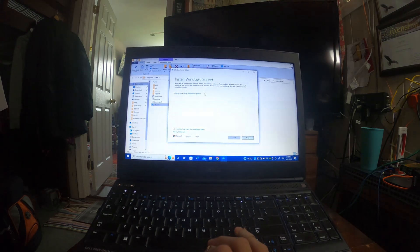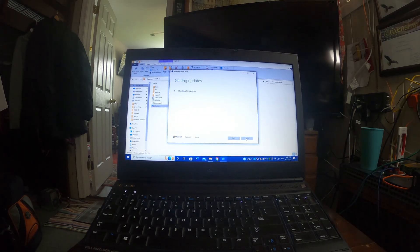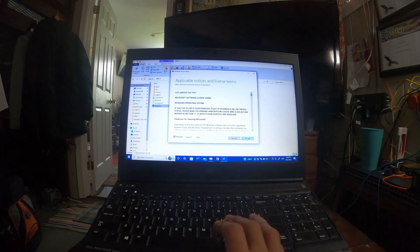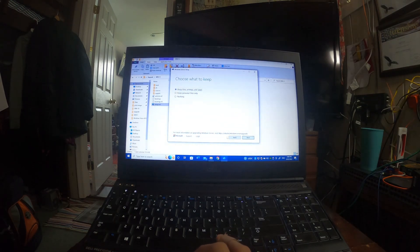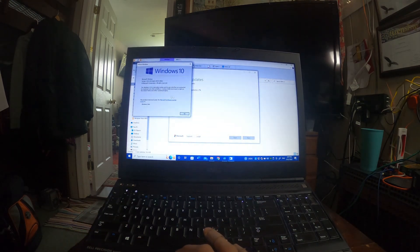This is the setup screen. It says Windows Server but it's actually Windows — this is how we skip the requirements check. So we're checking for updates. It's actually working. Keep personal files — if you want to keep everything including apps, don't choose 'nothing.' You want to keep everything, so let's choose 'keep files, settings, and apps.'